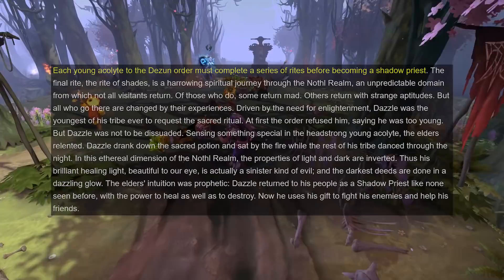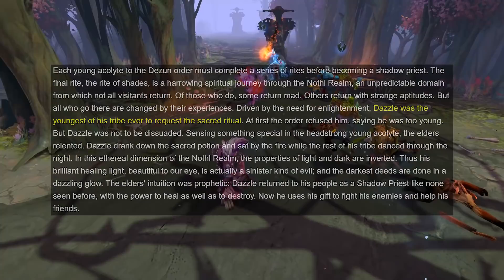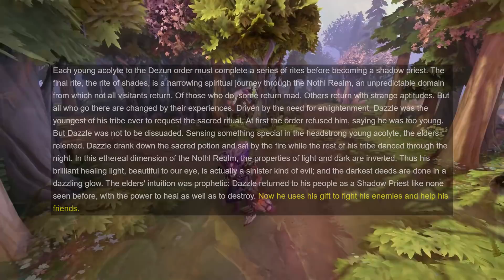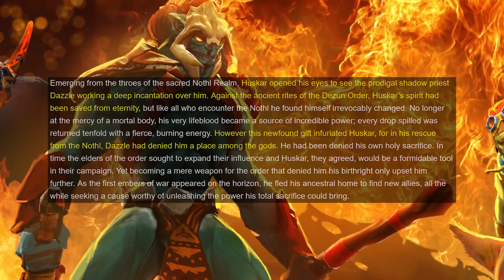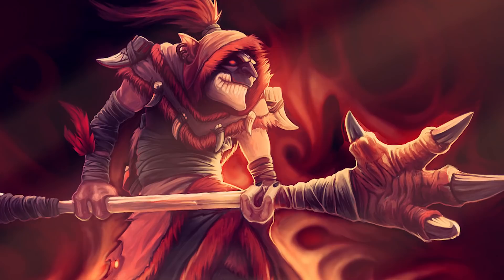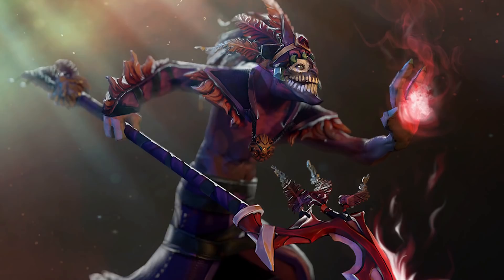His story tells us about the Dazune Order, a tribe of Acolytes who trained to become Shadow Priests. Their final test before officially becoming one is to travel through the Nothal Realm, although not everyone who goes through this test comes back. Dazzle was the youngest in his tribe to go through the test, and he came out infused with the power to heal through a sinister evil. His story is somewhat continued in Huskar's lore, where it's shown that Dazzle was the one who brought back the Sacred Warrior from death, denying him from his place among the gods — showing that the two heroes belong to the same order, a connection rooted in both being based on troll units from Warcraft.